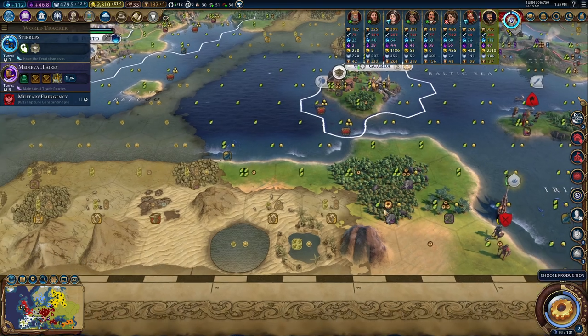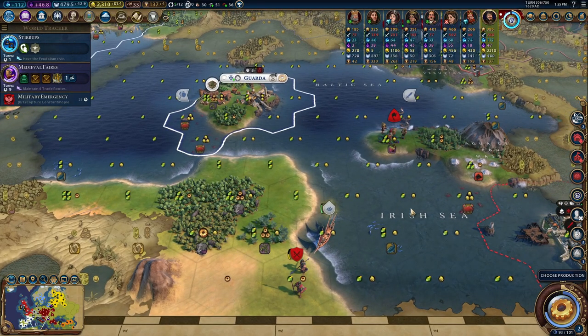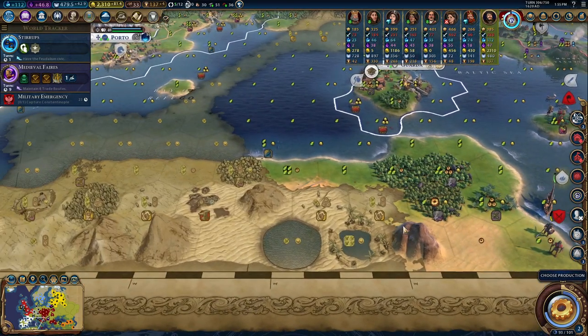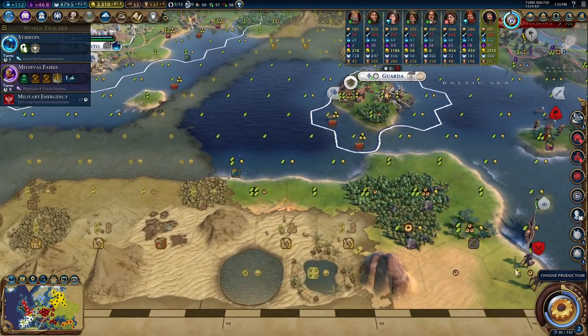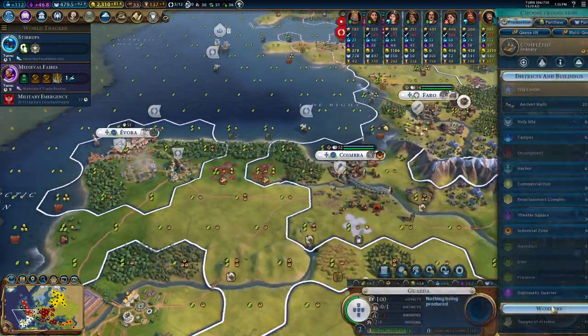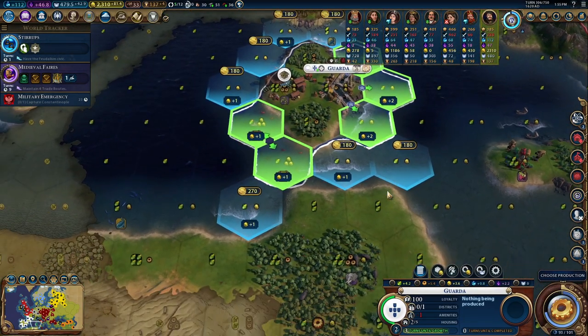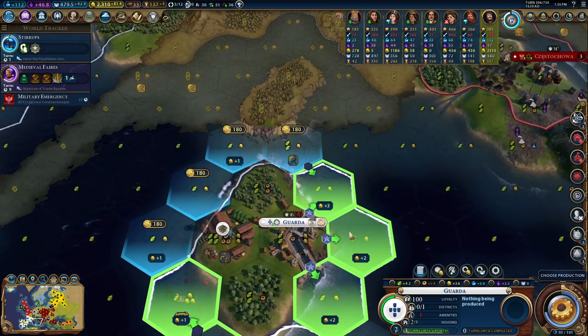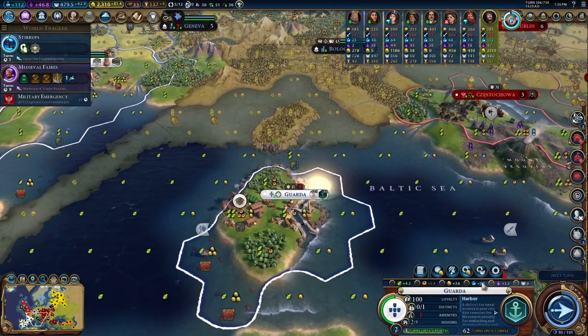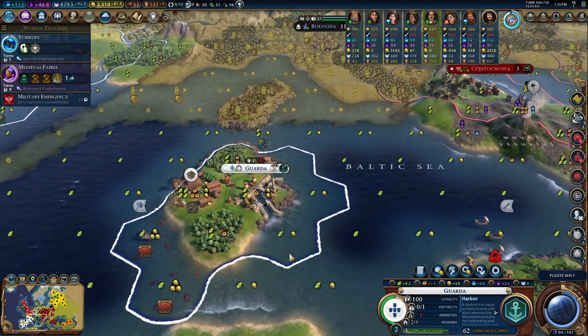I think I might settle over here. I'm kind of tempted to settle on the olives and make use of this coastal stuff. Looking like there are still some very nice, juicy cities down there. Let's get a harbor here — plus three, not bad. And then Guarda should be growing fairly rapidly.